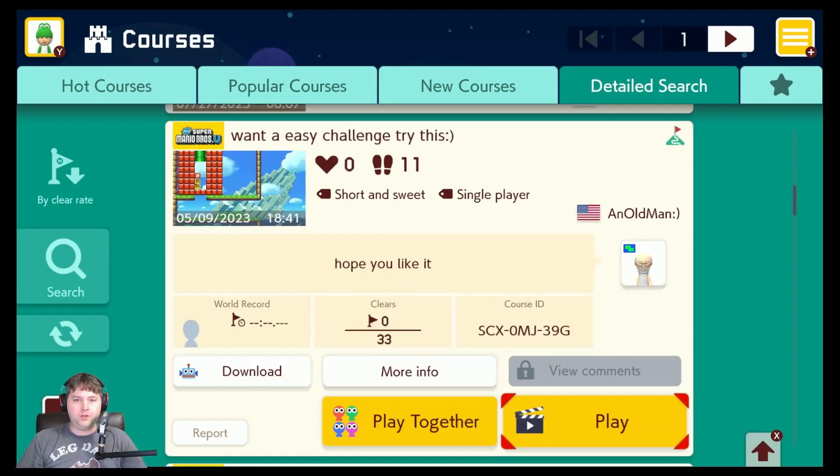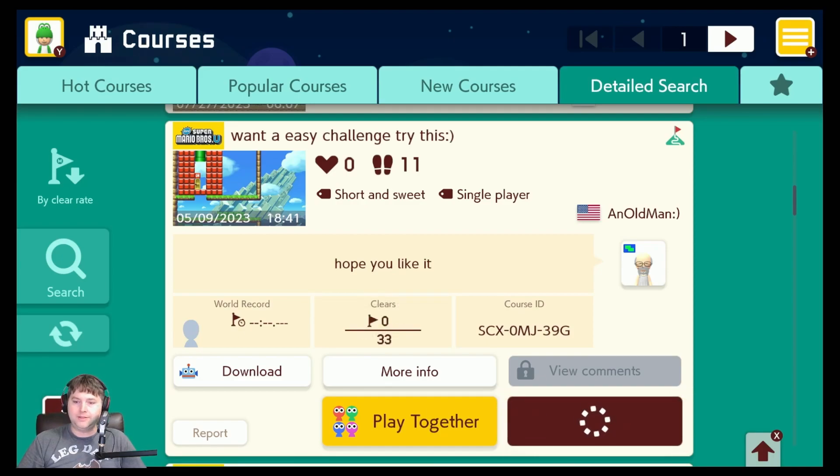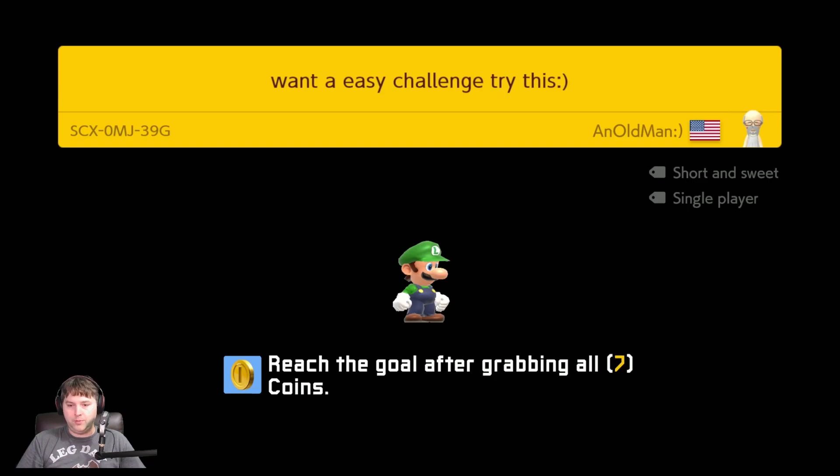Our first level is called "Want a Easy Challenge? Try This Happy Face." Hope you like it, from an old man. Oh, it looks like comments are turned off on this — that's got to be pretty good, it's always a good sign. Reach goal after grabbing all seven coins.